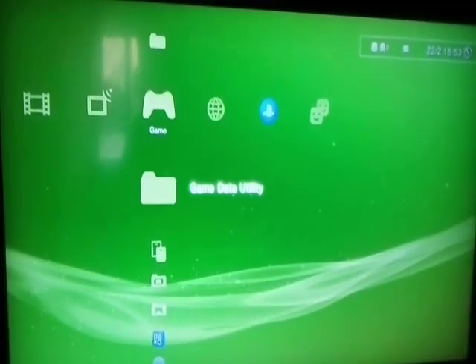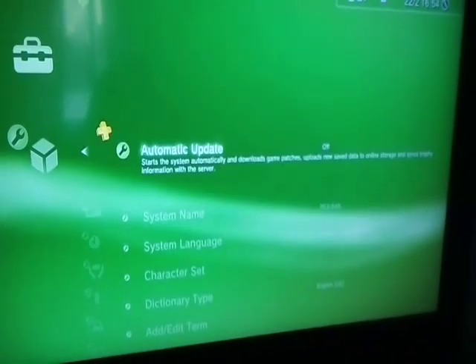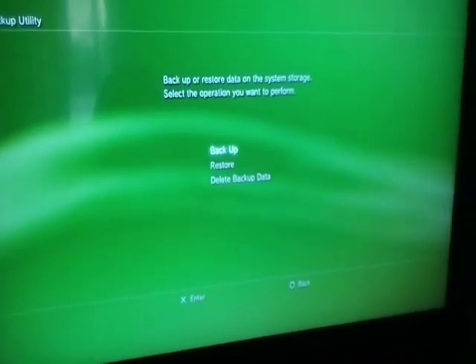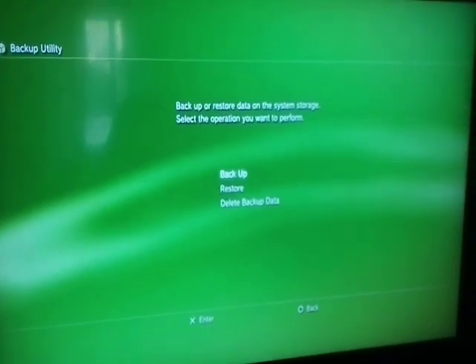Plug your USB stick into the right side of the PS3 — on the side where you put the discs. Then go to Settings, then System Settings, click on that, scroll down and find Backup Utility, and press on it.